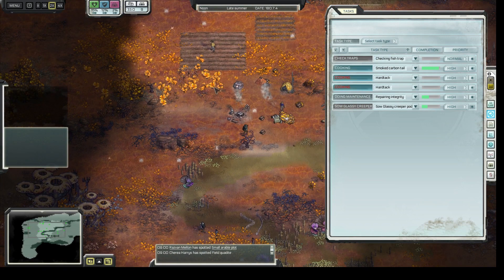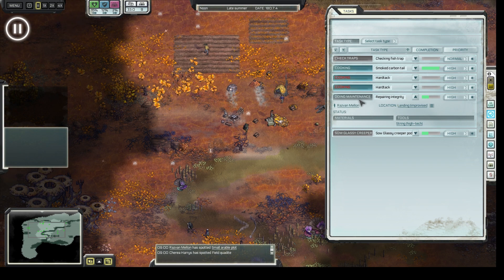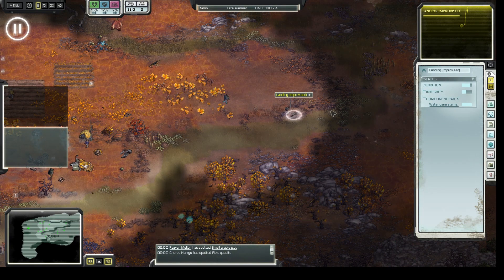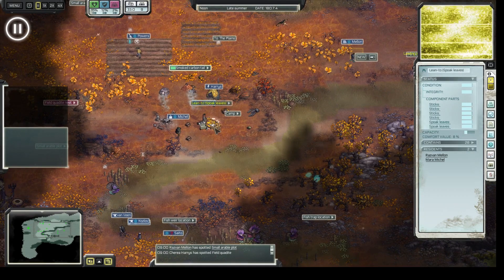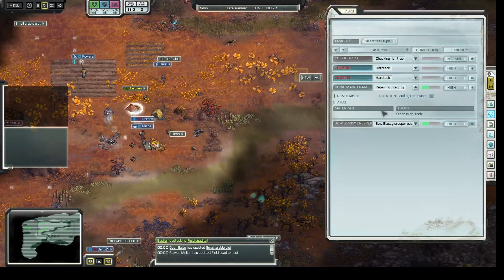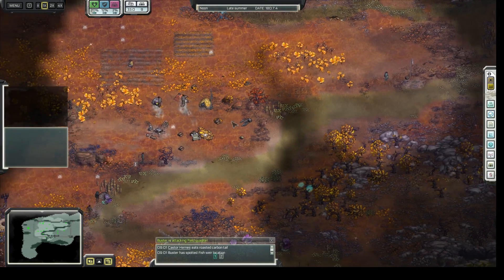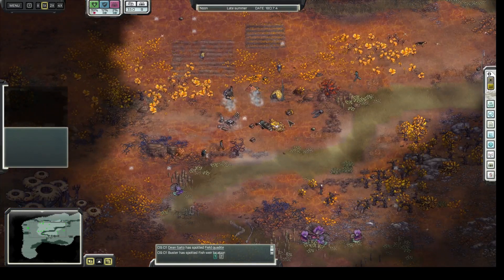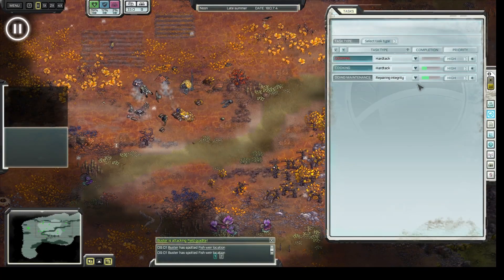Now I'm going to show you the new maintenance feature that we added recently. It automatically generates tasks and he's up there improving the structure — you can see the integrity goes down, but if he gets there in time and carries out maintenance it should replenish. This is important when you have really basic structures like I do; they require a lot of maintenance. Make sure you put that on high priority. He's already done — that's how that works.